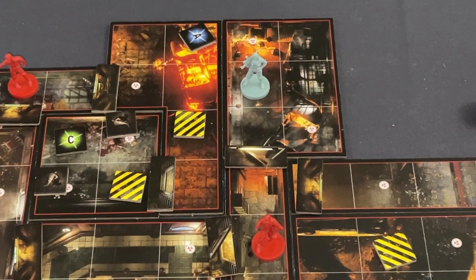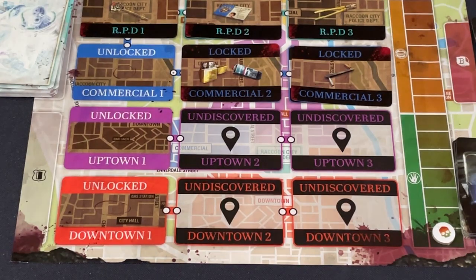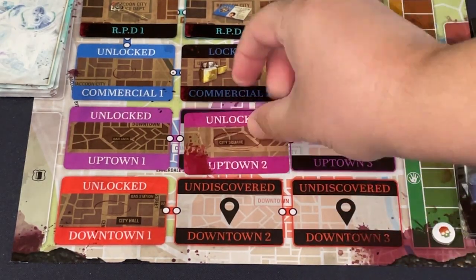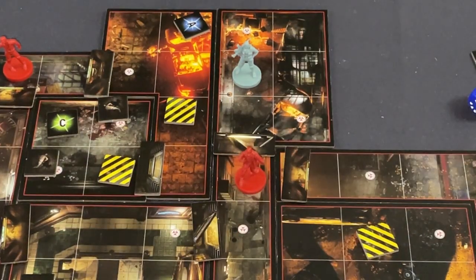For action four, I use the Boutique Key to unlock the second stage of the Uptown map. In the overview I showed you the map — I put down Unlocked Uptown Two. The zombie doesn't appreciate me playing with it, and I get an all clear.